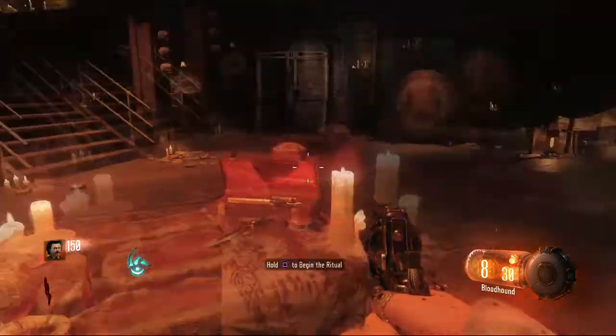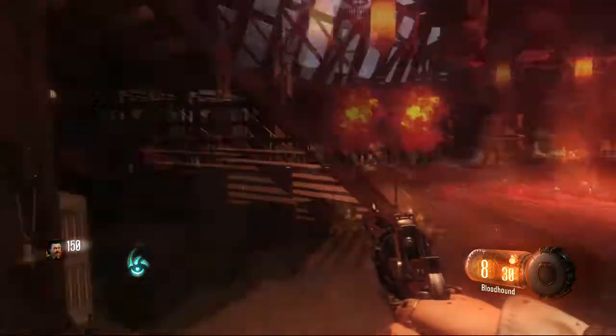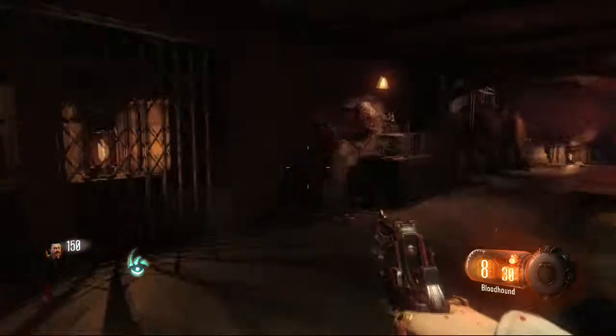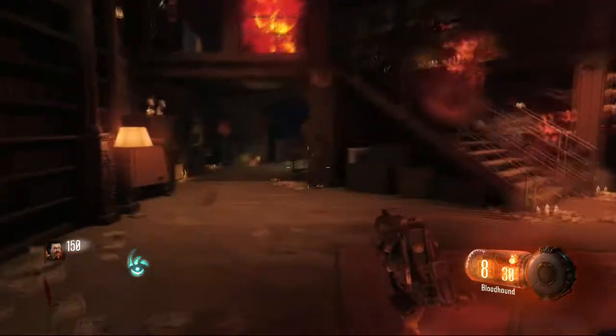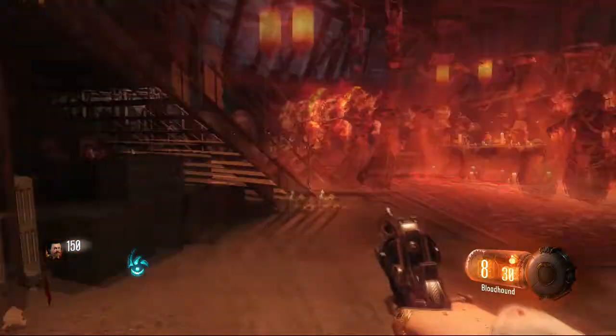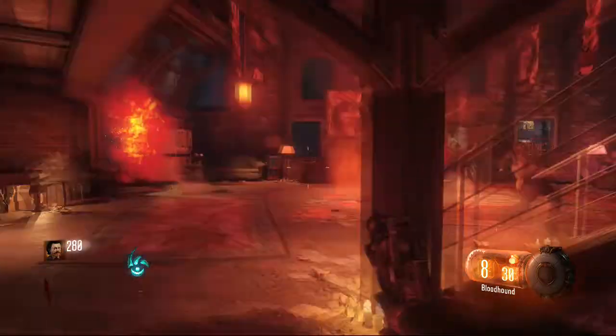Go through the room and zap the box on the wall to open the path. Once inside the room, place down the pen and start the ritual. You can keep running around in circles until the ritual is complete. There is no need to kill the enemies that spawn, but if you need to, do it. Pick up the item that shows up at the altar and move onto the next character's ritual.